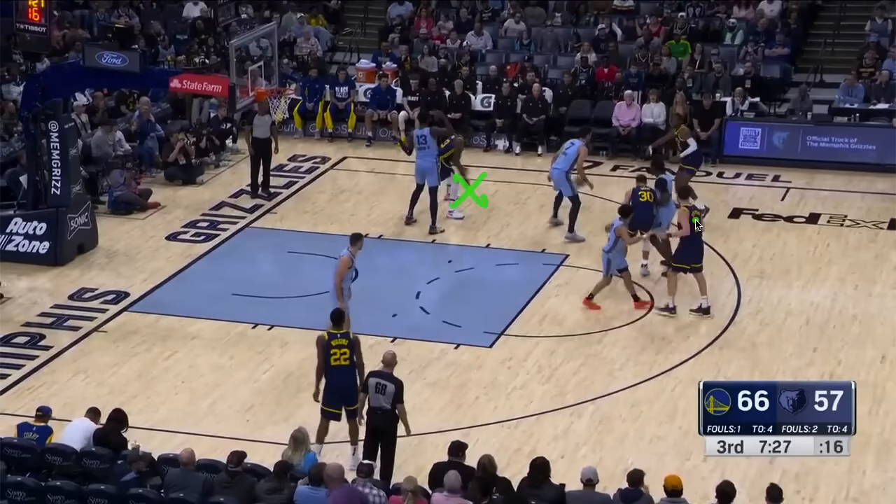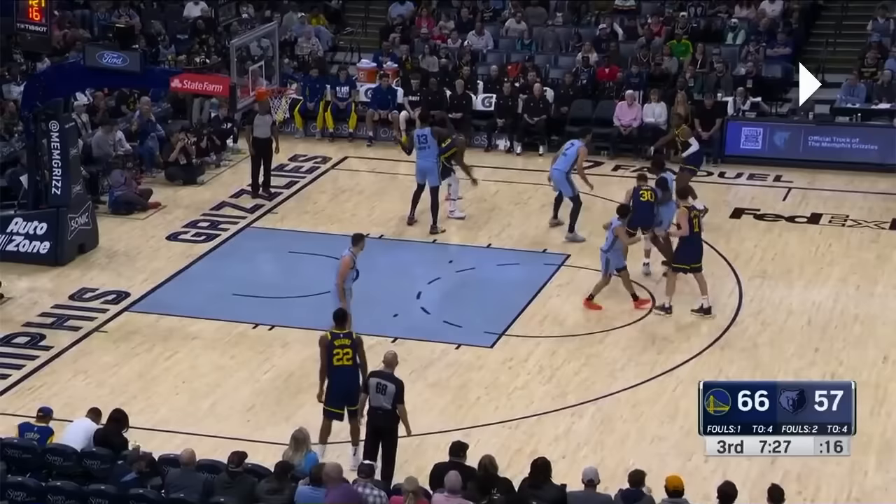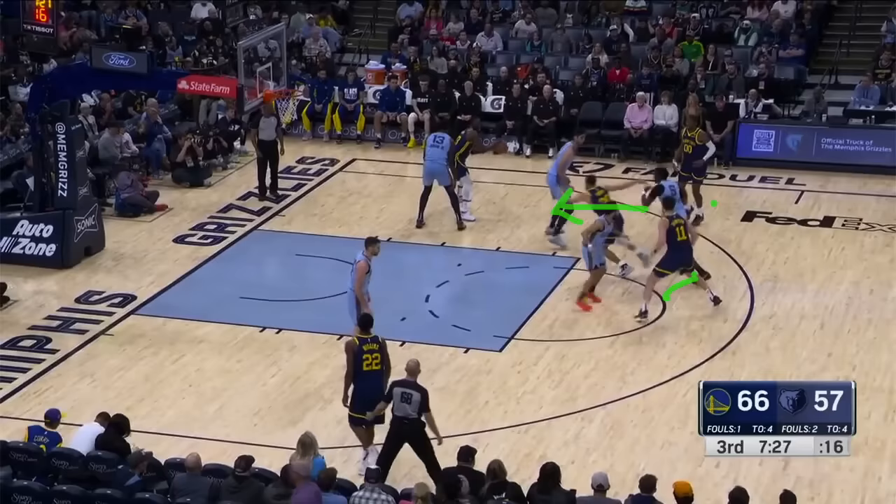The ball always gets entered to the post, and then you have a diver, a popper, and a screener for the pop. The first option is Steph dives first. You can see Clay preparing to come take this cross screen from JK. Steph is so open on this cut that Draymond finds him for an easy layup.